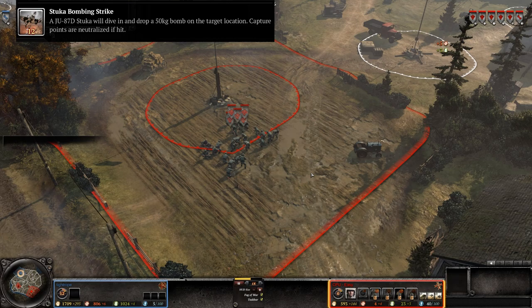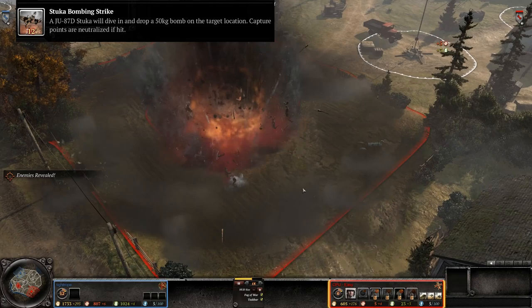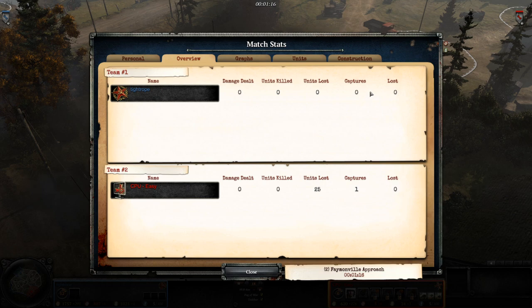As another example, we have Ossia's Stuka dive bomb. Notice how this also neutralizes the sector that the enemy units are standing inside. But when we take a look at the scoreboard, we can see that the enemy has one sector captured but not one lost, which they clearly did lose to the Stuka dive bomb. Also, no kills or damage are attributed to me from this strike.